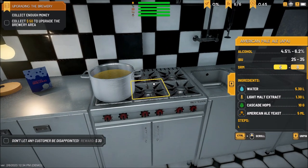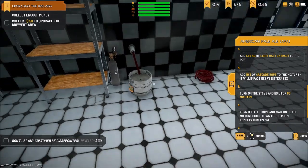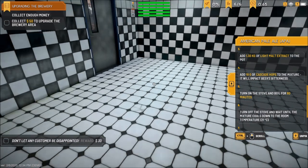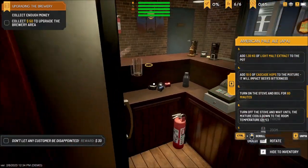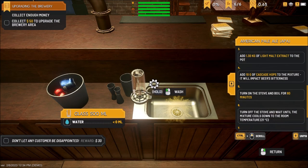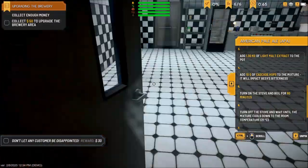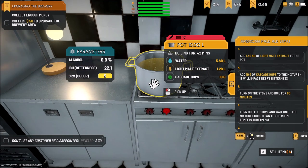Bring out the Cascade hops — we need 10 grams. Ten grams, boom, done. Then we bring this to a boil. Turn on boil — yep. Our keg still has something in it, so I've got to empty it out. There we go — keg wiped out. We're 30 minutes into the boiling process. So far so good. I do like the label process — I love that.